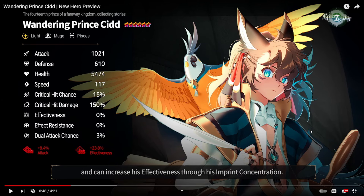He has Effectiveness in his imprint concentration, so he will have debuffs. He has a lot of speed and pretty decent attack — not the highest — but he is very quick. So he's going to be a very good unit if you can make him fast enough. Let's look at his skills.